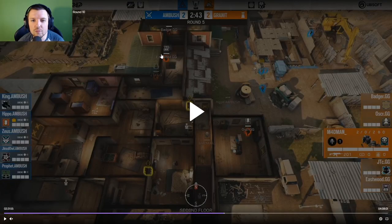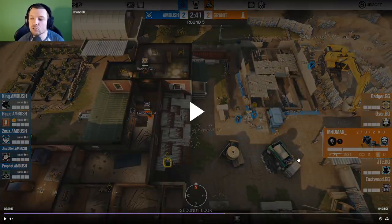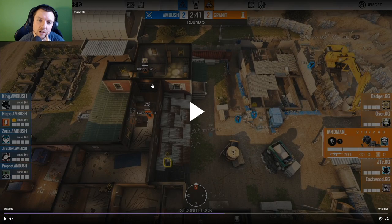Oscar is doing Oscar things, looking to roam. Eastwood is protecting the hatch. Badger is doing what Reaper spoke about in his video on Oregon last week — starting off on the stairs at the top, because they know attackers are going to take them at some point. The idea is if someone sends drones down before pushing in through here to contest Tier One, you can kill those drones as they're trying to see if it's safe to push in — free couple of drones — then you rotate back down onto site, nice and easy.